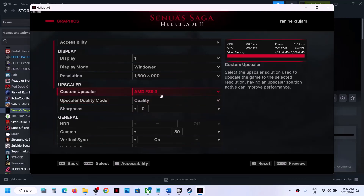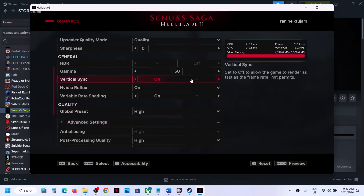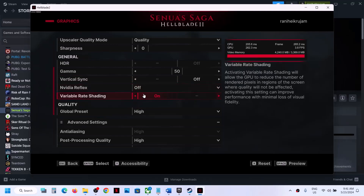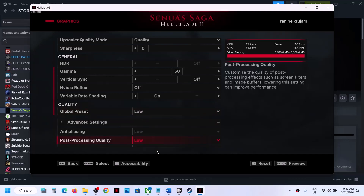If you are using NVIDIA DLSS, set it to Quality mode as well. If HDR is on, turn it off and check. For Vertical Sync, try turning it off if it's on, or turning it on if it's off. Turn off NVIDIA Reflex and check. If the global preset is set to High, try Medium or even Low quality, then check the performance.